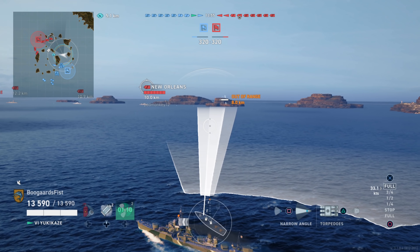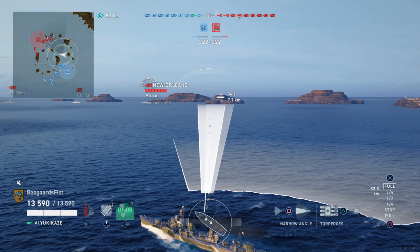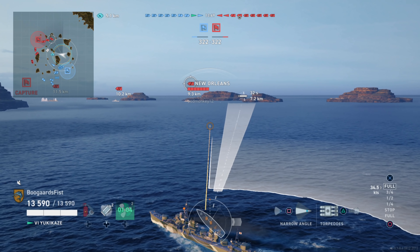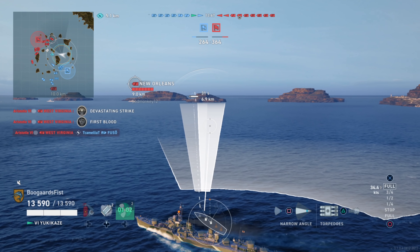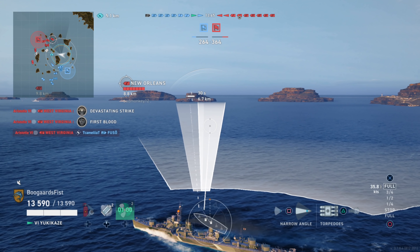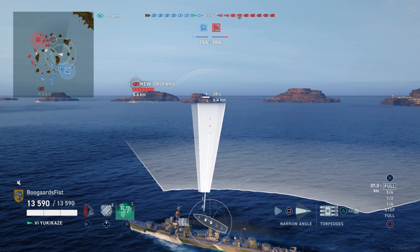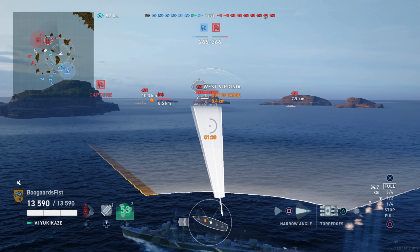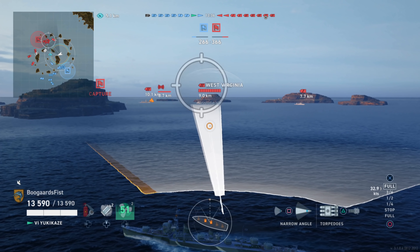I'm still trying to play for the win at this point in time — spotting these ships, assuming there was a destroyer over here, but nope. New Orleans was the concealed ship that pops up. Fuso got blew up. Wow, I did not realize that happened. Normally we don't recommend torping cruisers — that's not a priority target.